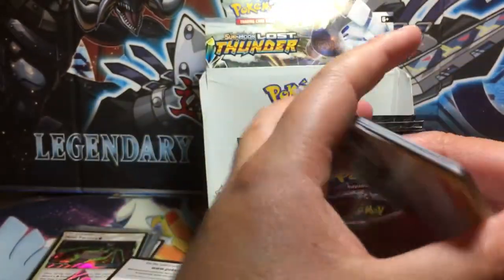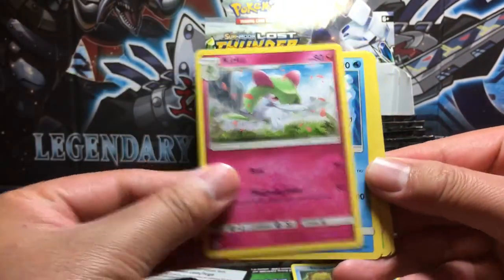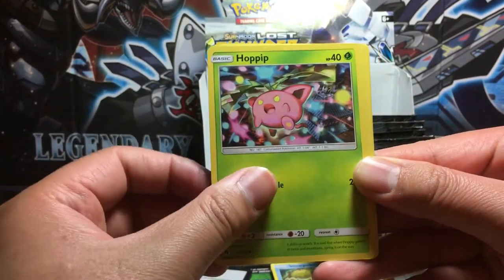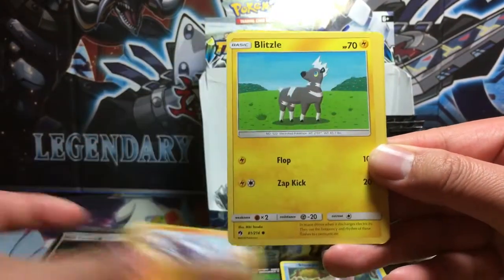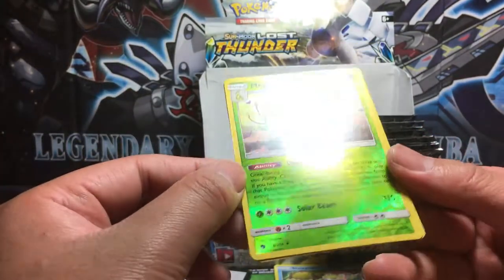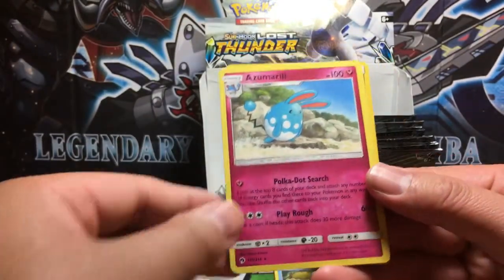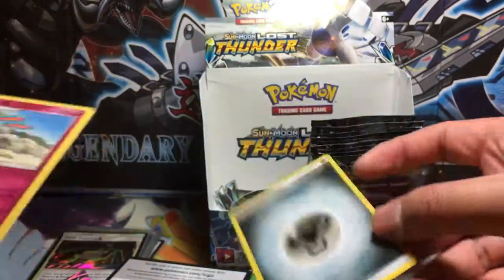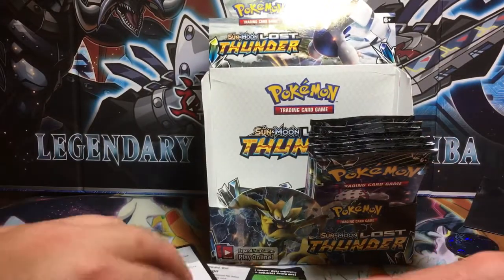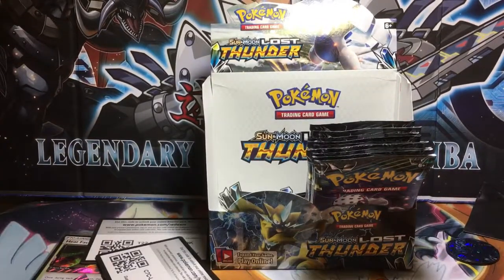Three to the front. We got Aether's Foundation Employee, Clefairy, Mantine, Pachirisu, Popplio, Carbink, Blitzle, Onix, Meganium. Reverse holo rare. And then we got an Azumarill with a Steel Energy.